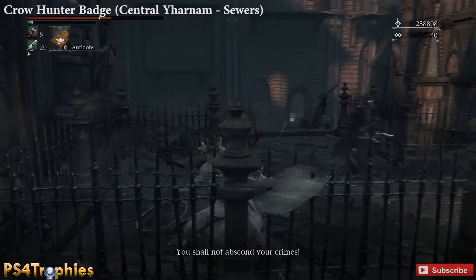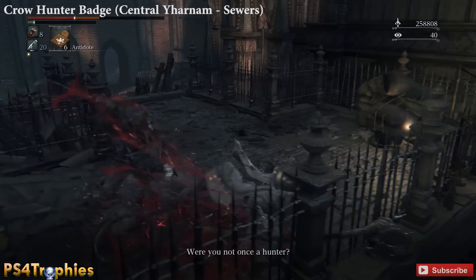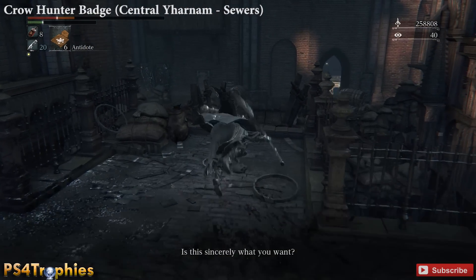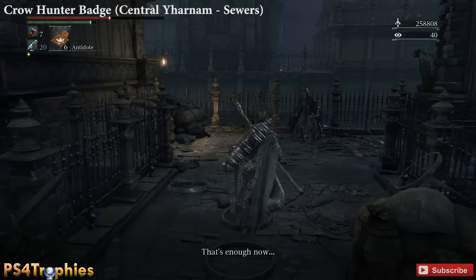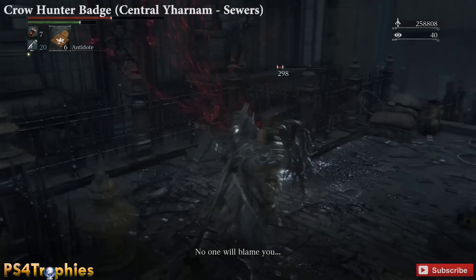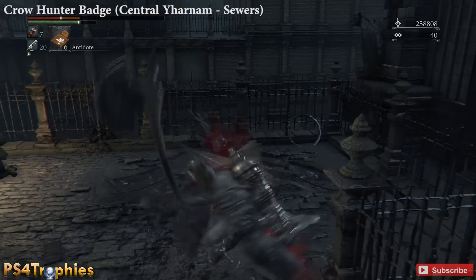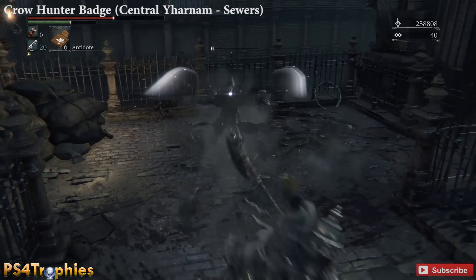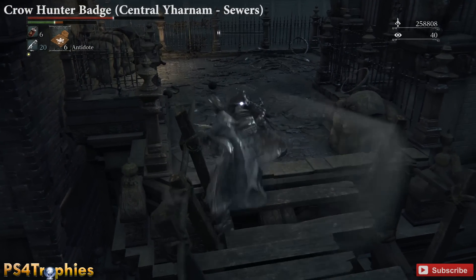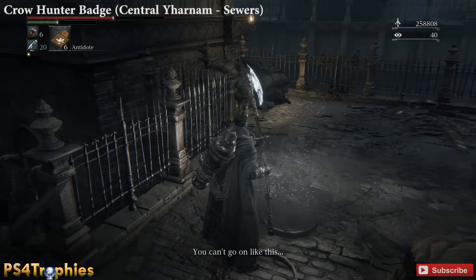This is one of the 26 weapons. This one is a missable weapon. There is another one, the Burial Blade — at the very end of the game you have an option to refuse, essentially. I don't want to give any spoilers away, but after you go through the gate in the Hunter's Dream and attempt to fight the final boss, you need to select refuse during his dialogue section, and then you'll get a badge for that.